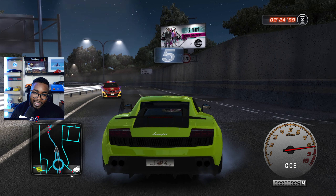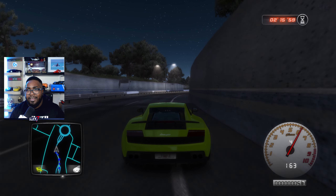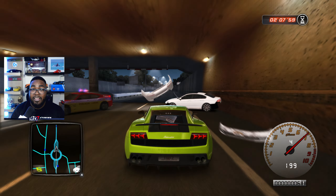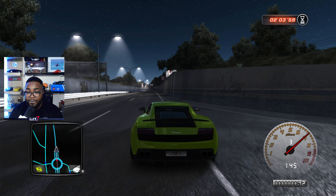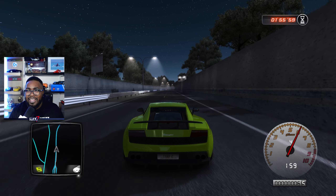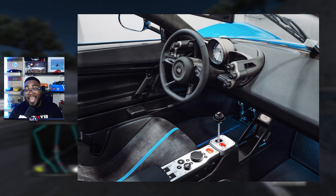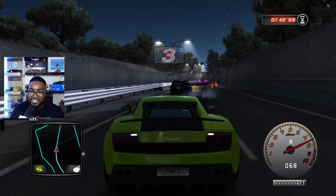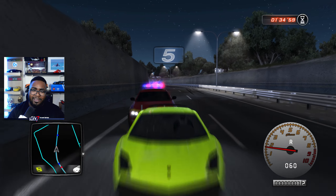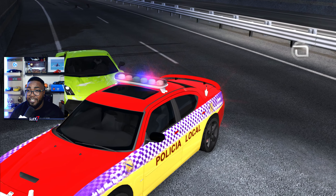The fourth rare vehicle is the Gordon Murray T33 — not the T50, and I'll explain why. A lot of people don't love the T50 because of the big fan on the back, though I personally don't mind it. Two games already have the T50 — The Crew 2 and Forza — so let's switch it up with the T33. It has the exact same engine and transmission as the T50, but it's a spider — a targa top to be specific — and I think the design is something many people will actually prefer.